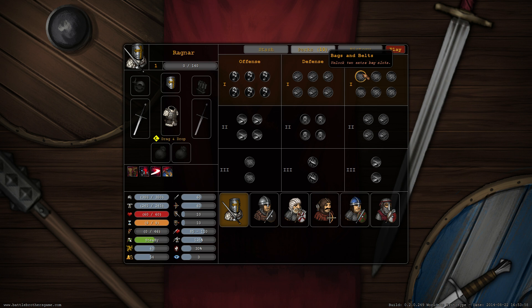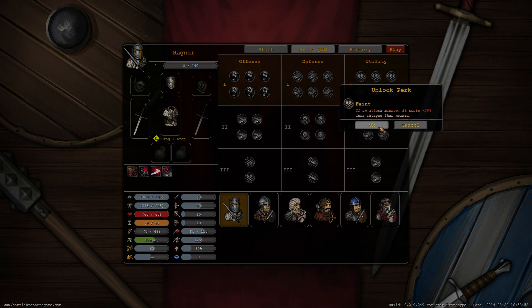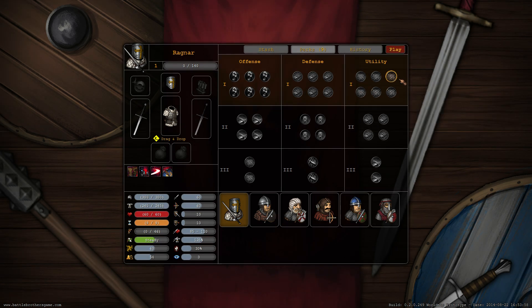So we have a closer look at the utility tree. For example, bags and belts unlocks additional inventory slots. Rebound increases fatigue regeneration, which is pretty handy. There's also a perk where if an attack misses it costs less fatigue — especially useful for characters who can only do one attack that costs a lot of fatigue, which is definitely the case for the two-handed guy. And two-hander reduces all fatigue costs for two-handed weapon skills as well. Let's take rebound too.